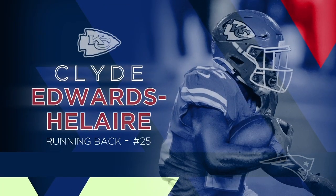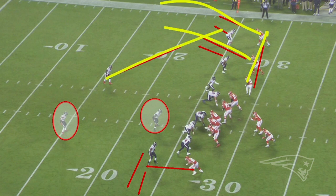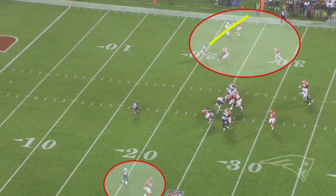On to Edwards-Helaire here, the rookie. This is kind of an interesting play and an interesting concept that they use. The Texans are in man-to-man coverage. What Kansas City is doing is running these players down the field and running the tight end out, which forces somebody to go cover him. They eliminate those guys and do the same thing at the bottom, eliminating those guys as well. So by just running a pass pattern, they get all these guys dragged out of the play and then hand it off up the middle.